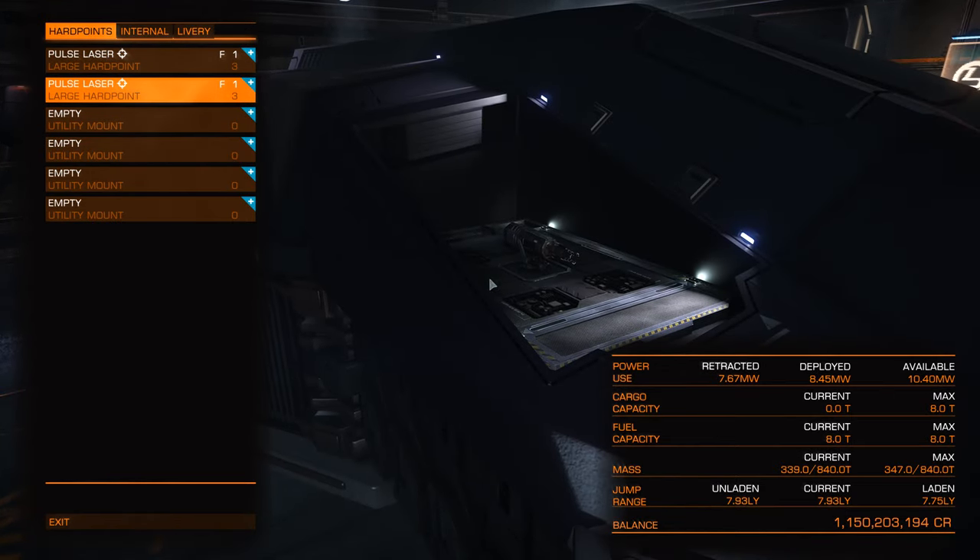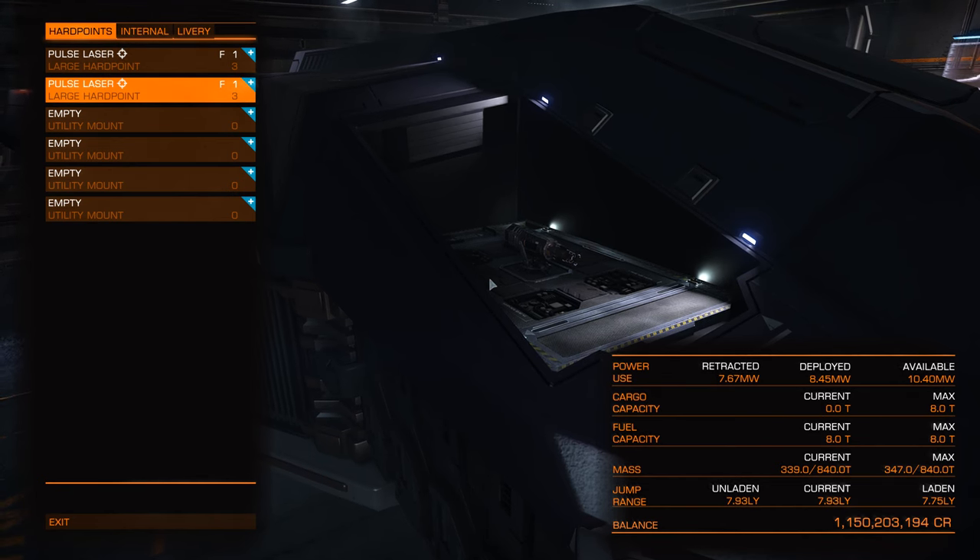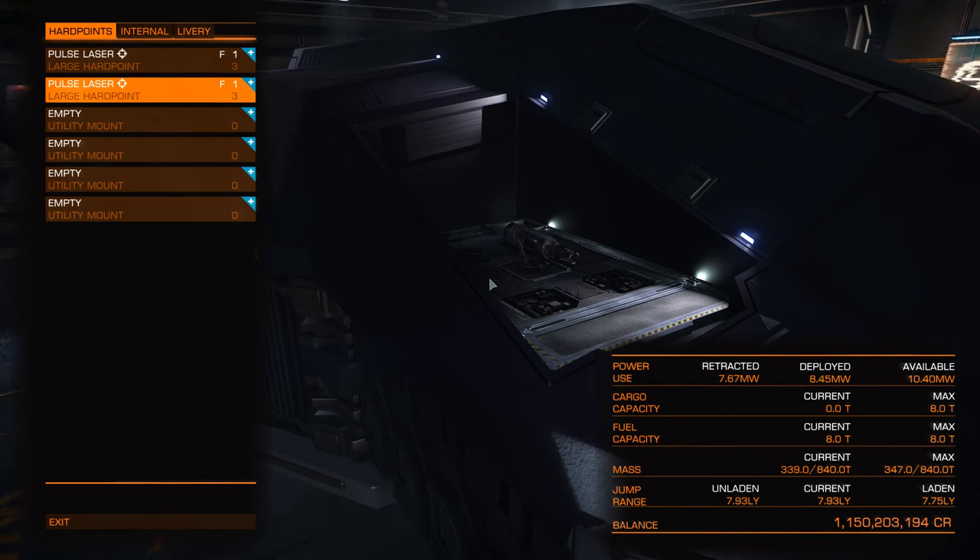With this kind of setup you could have two pulse lasers, or a single pulse laser and something else like a cannon. You could also have a beam weapon and something else, but I wouldn't recommend two beam weapons because they get very hot and drain power quickly. I also wouldn't suggest pairing a pulse laser with a multi-cannon, since multi-cannons only go up to class 2 at the moment, which would be a waste of a class 3 slot.